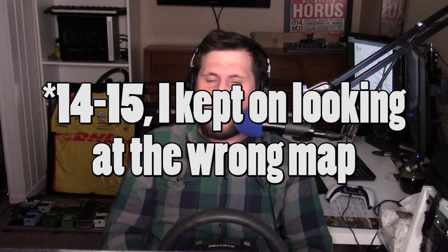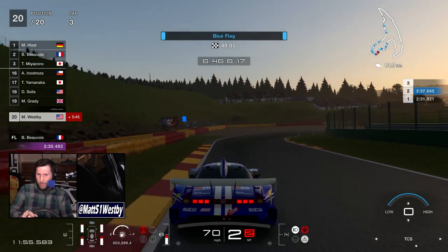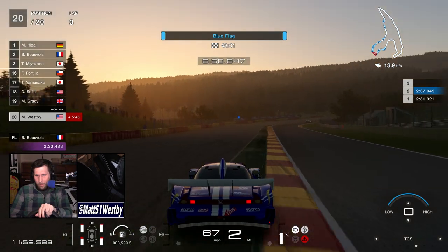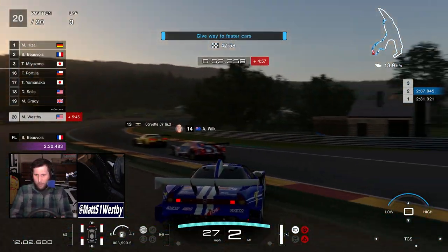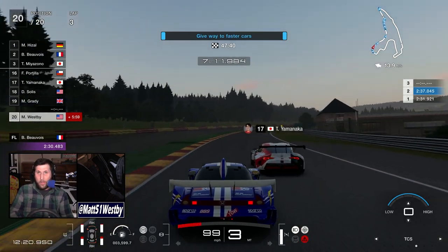Turns 15 and 16 are arguably the hardest corners in the entire course. If you go a little bit wide you hit a gravel trap, but if you go too slow you just stop. So here's the best line I've found: kind of go over here, brake a little bit, really want to go all the way over here - and once again you're just off on your way. What a great move.